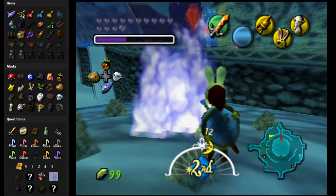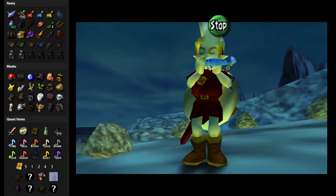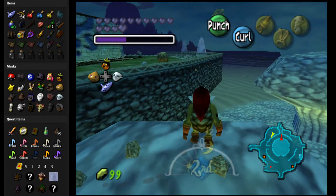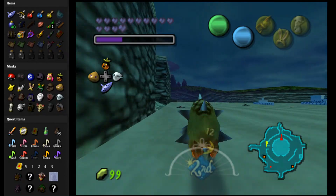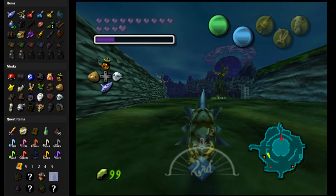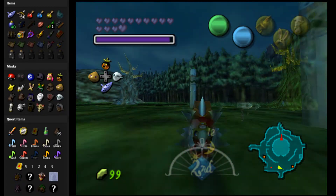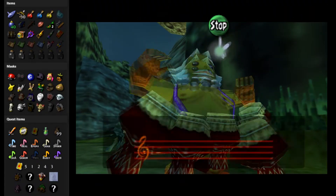With that done and with the Captain's Mask, I might actually go do tonight's graveyard adventure that you need the Captain's Mask for. Or should I wait? You know what, I think I'm gonna wait — for the simple fact that we have to do it three days. You don't have to do them all in the same cycle, but it'll be easier to keep track if I do. So instead we're gonna head to the Swamp Spider House.